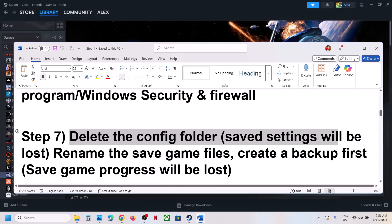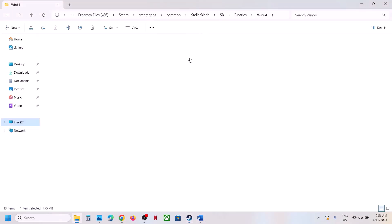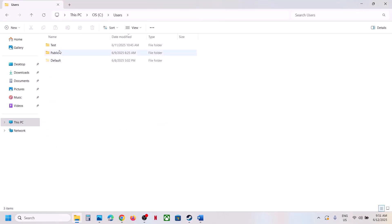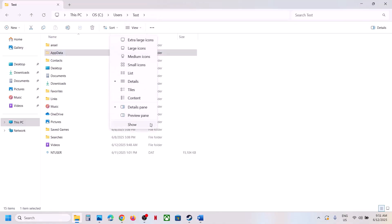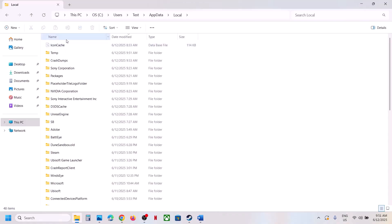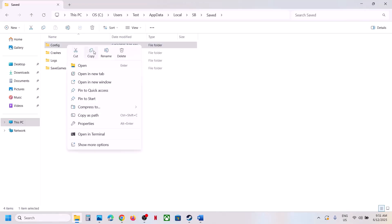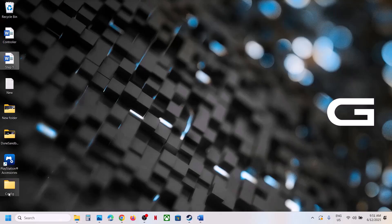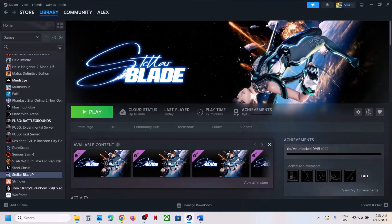If still not working, the next step is to delete the config folder. Note that game settings will be lost. Open File Explorer, go to This PC, open the C drive, open the Users folder, then your username folder, then AppData. If you don't see AppData, click View, select Show, and check Hidden Items. Open AppData, then Local, find the SB folder, open it, then open the Saved folder — you will see the Config folder. Create a backup if you want, then delete the Config folder. Launch the game and check.